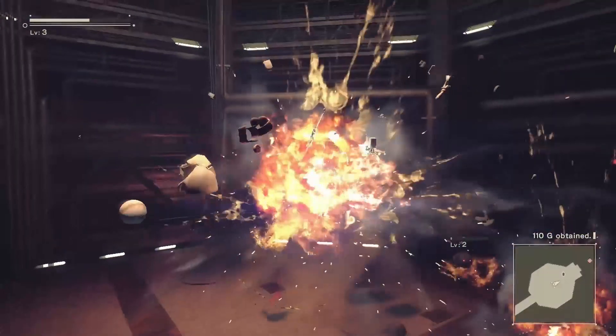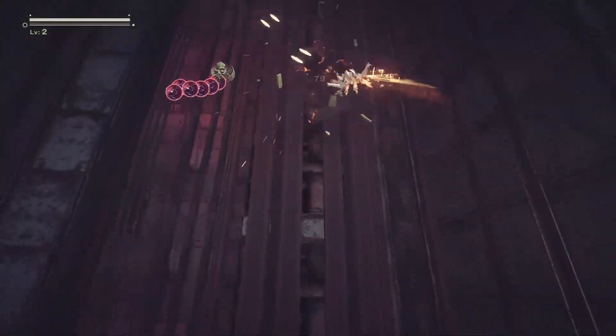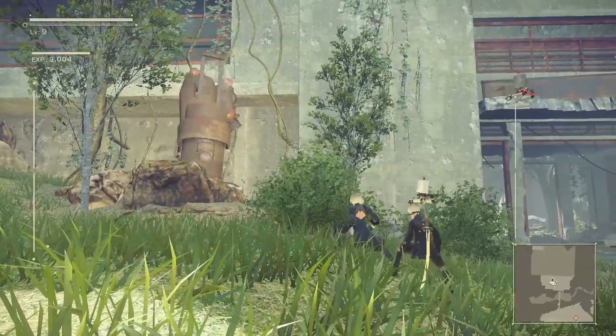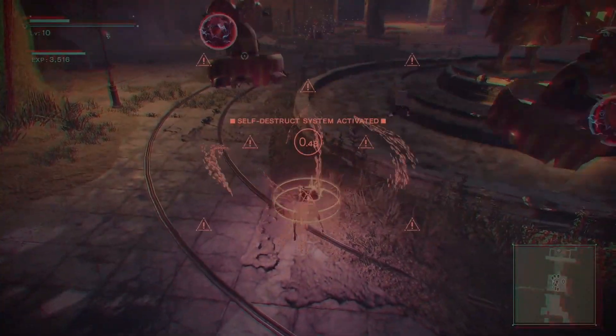Unfortunately you can't self-destruct in the beginning chapter where you're in the factory, and you also can't self-destruct when you're in a flight unit or when you're hacking. So other than those few caveats, the majority of the game allows you to self-destruct just about anywhere. When doing research for this run I couldn't find any information that would be helpful, because if you look up Nier self-destruct you're greeted with this.